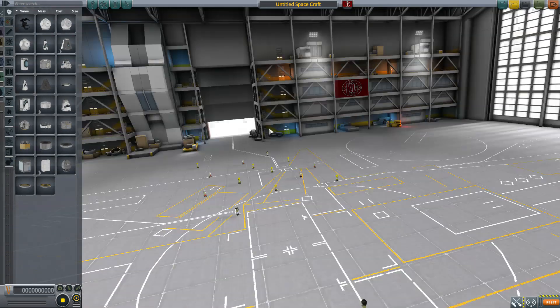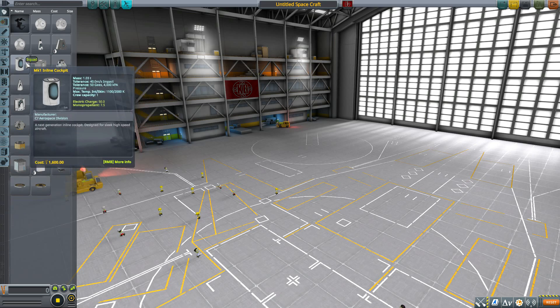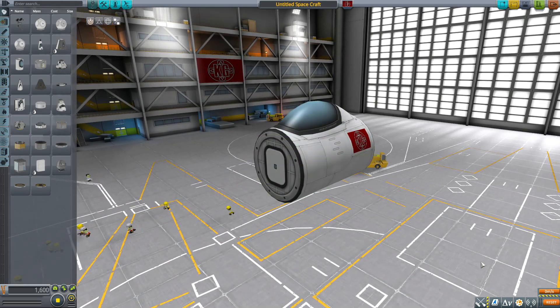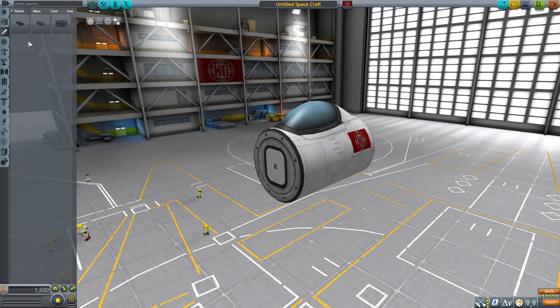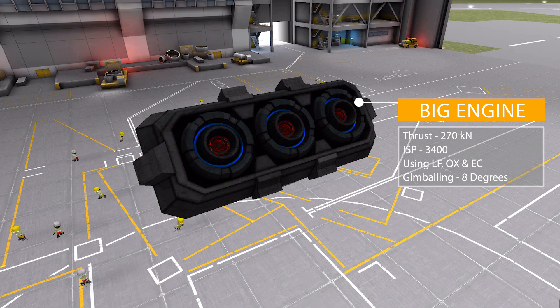Let's jump into the Space Plane Hangar and have a look at what we get. We'll grab a Mk1 inline cockpit for size comparison, then turn on our mod filter leaving only engines on, and head down to the engine category where we have our three lovely parts.